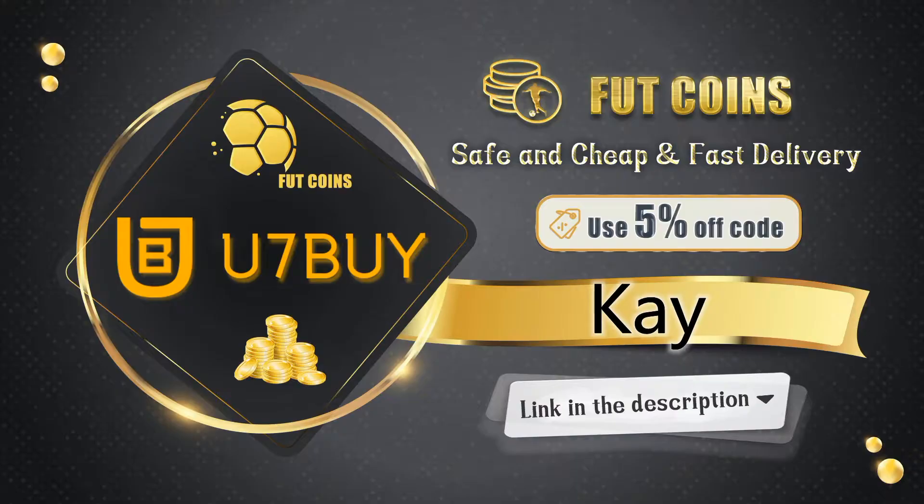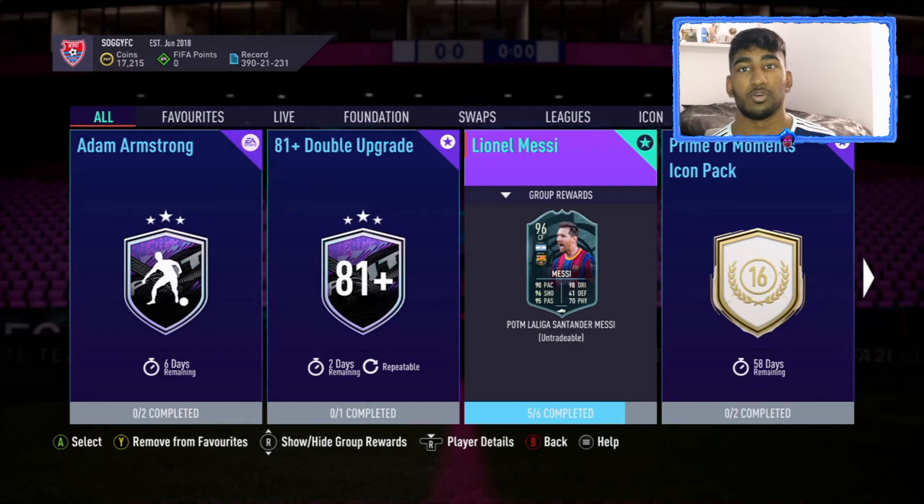If you're looking to buy any FIFA 21 Ultimate Team coins, use7buy has the cheapest coins out there. Transactions are safe and you'll receive your coins quickly. Use code K for a five percent discount - link is in the description.